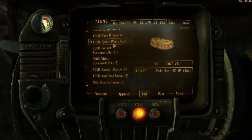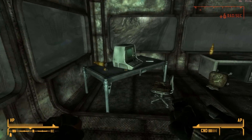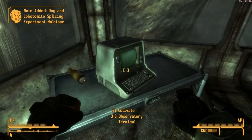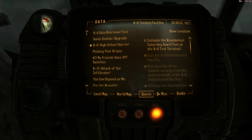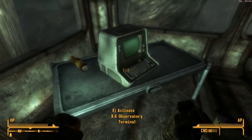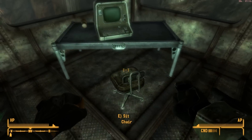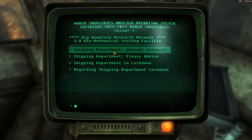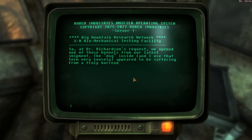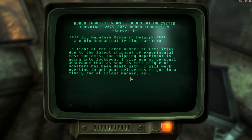Prickly pear fruit — yeah, let's see those. There's an exit. Dog and lobotomite splicing experiment — let's just see what that is really quick. Splicing data that could be used at the X8 biomechanical splicing terminal. Okay, so we're getting closer to the splicing terminal apparently. Let's see what's in here — nothing, I'm not going to take that. Observatory terminal — if you want to pause and read these just pause; I'm just going to go through these really quick.